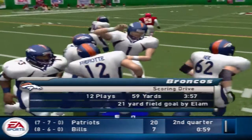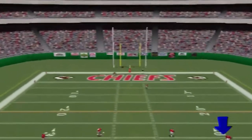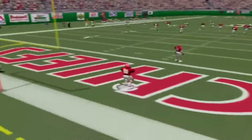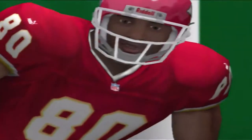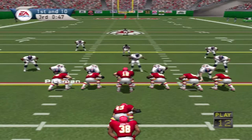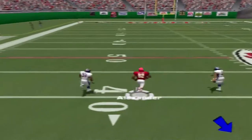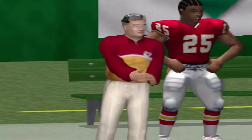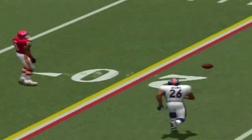The kick sails through the uprights. The Chiefs down by a field goal take over on offense. Drop back to throw — Alexander with the reception. Jenkins with the tackle at the 45. Eric Alexander is good going in the middle, but he's also a deep threat.